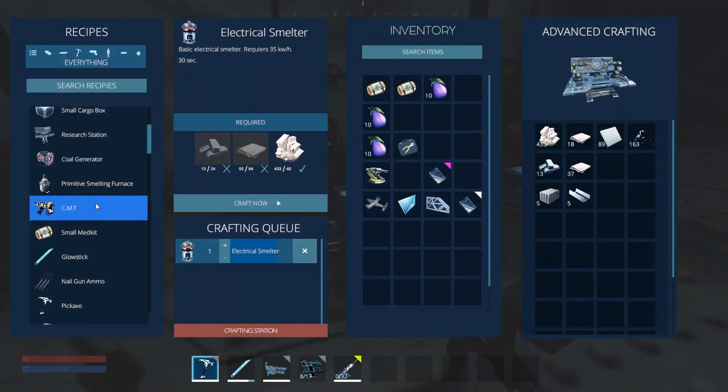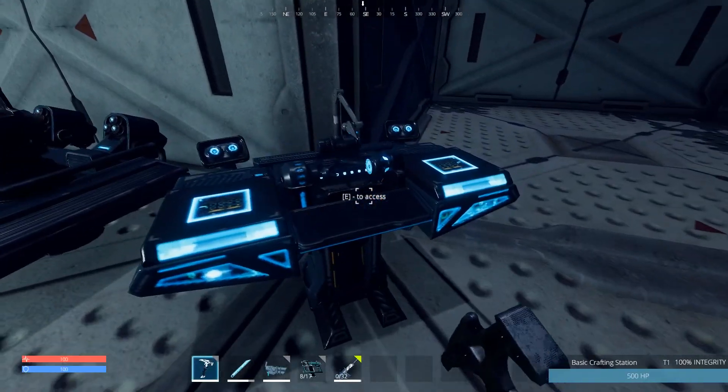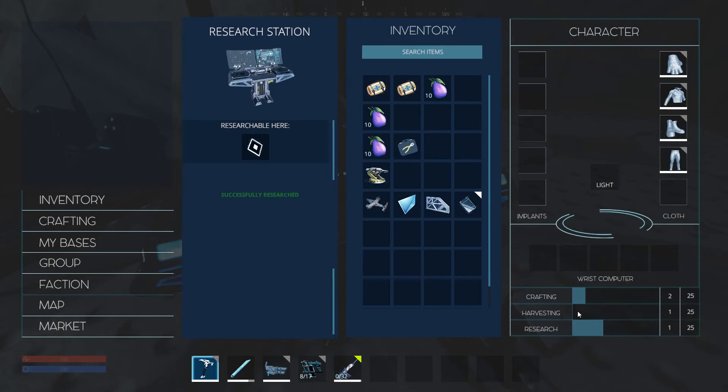Back at base, I'm trying out the electrical smelter. By the way, we've got our research and enough coal to run the generator. So this is how we research things — encrypted data storage goes in the research station. We have a 100% chance to research heavy armor or heavy helmet. Let's click here — successfully researched a wrist computer. I didn't even notice this wrist computer. Very cool — select this data set in your toolbar and left click to learn it.